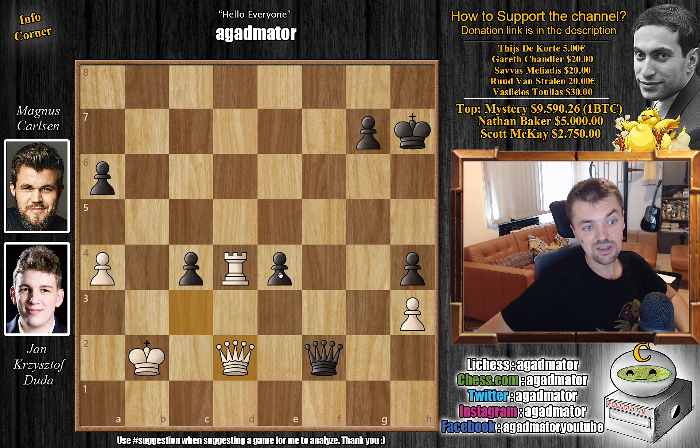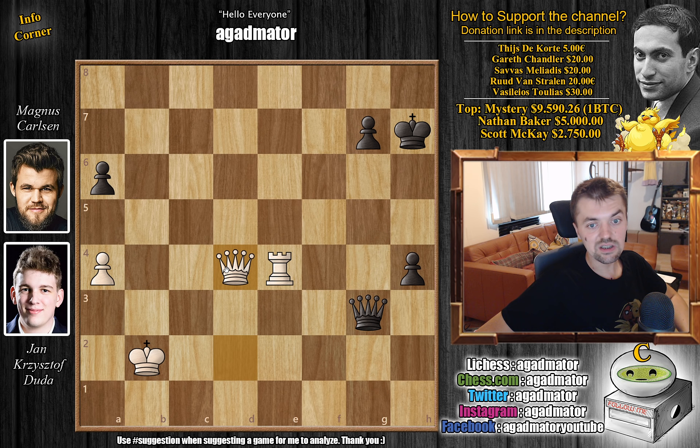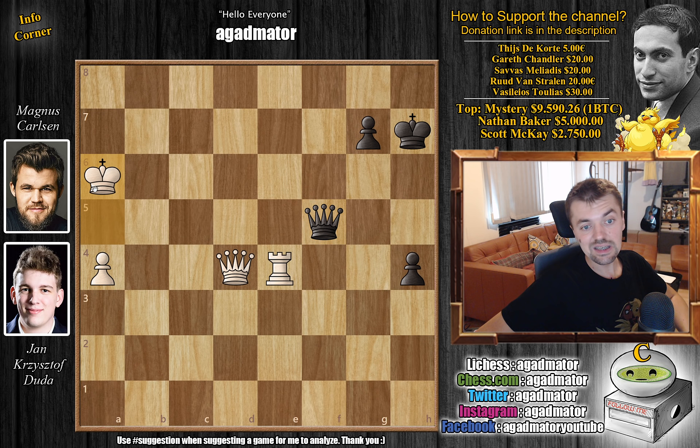We have queen to d2, defending. And now c3 with check. Captures. And now queen to g3 with check — at least you cannot capture here, so Magnus will create another passed pawn. King to b2. And now queen captures on h3. Duda also grabs the e4 pawn. We have queen to g3. And now queen to d4. We have queen to g2 check — Magnus still hoping to promote his passed pawn. King to c3. And now queen to f3, again with check. We have king to b4. And now queen to f8 with check. King to a5. And now queen to f5 with check. King captures on a6. And now g5 — no longer is there any time for waiting around.